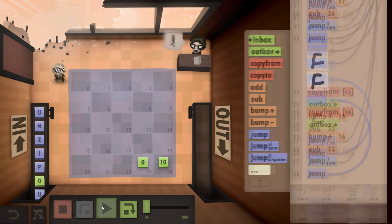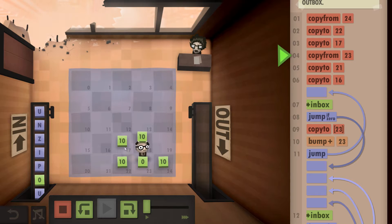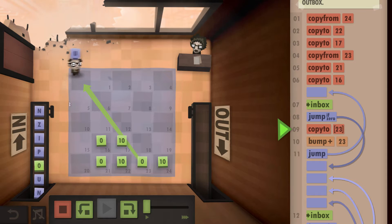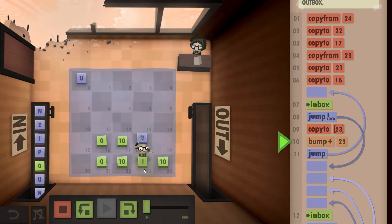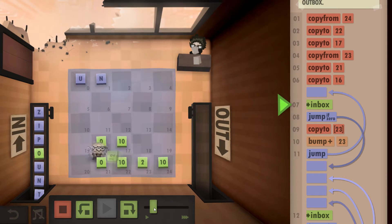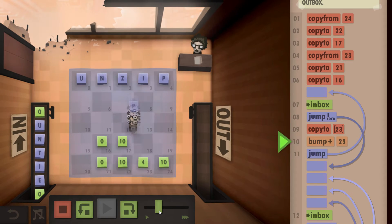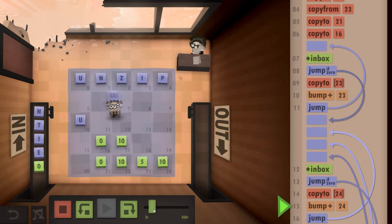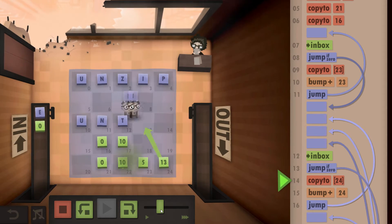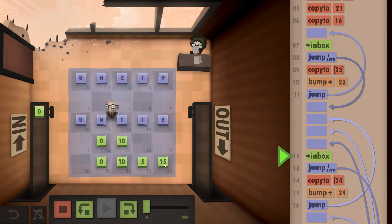If I hit play: we're going to grab the 10, make a copy of it here and here, grab the zero and paste it here and here. We're now going to copy out the full first word — 'u', then 'n', then 'z', 'i', 'p' — so 'unzip'. Then it writes down the second word 'untie'. So we know the first word finishes on position 5 and the second on position 15.